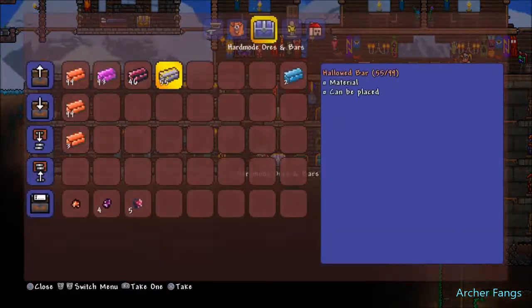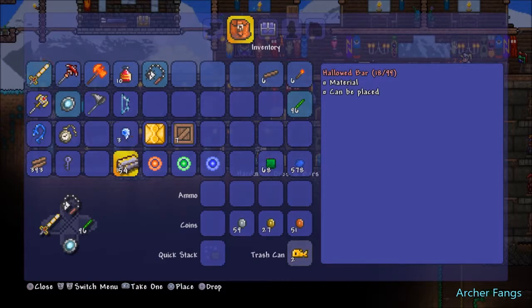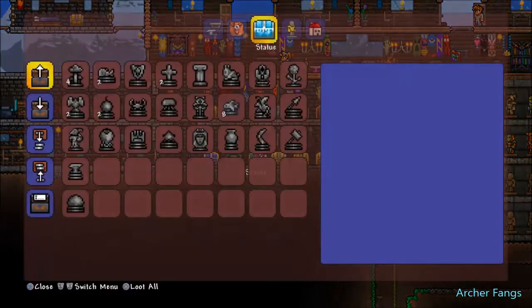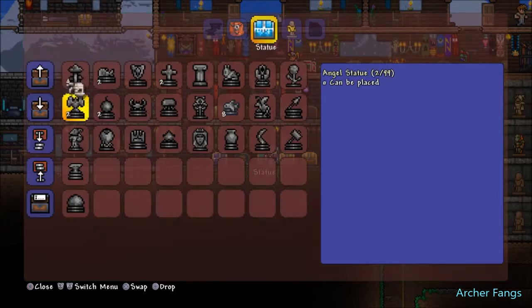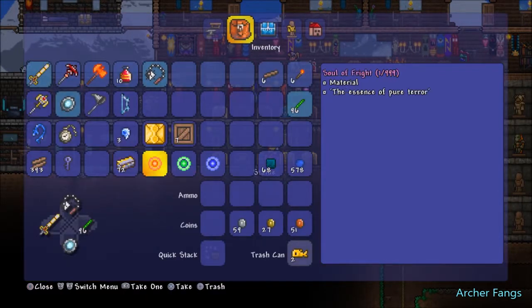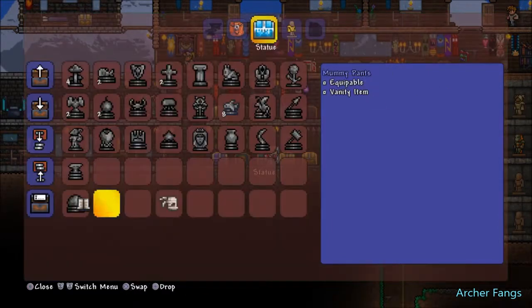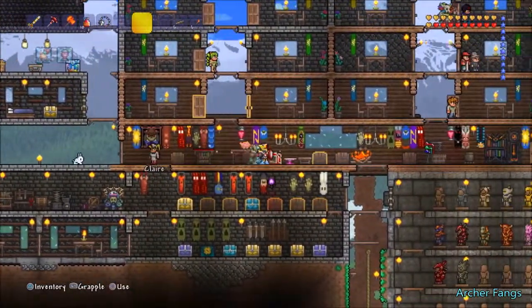Also, where can I dump some of this stuff? There's some stuff I want to dump but there's no more room — I'll have to make more chests later on. Also, I want a slime statue, which I can use to farm gel, which I already have a ton of.